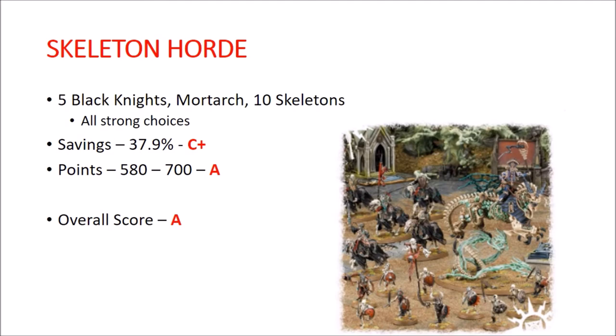Skeleton Horde. You get 5 Black Knights, a Mortarch kit that can be built into all three of the Legions of Nagash Mortarchs, and 10 Skeletons. Everything in there is really strong — it's basically a Mortarch with free stuff on the side. You might want to buy multiples if you want multiple Mortarchs. The Black Knights are definitely playable, and even if you don't want them yourself you can flip them on eBay pretty easily. Savings are 37.9% — a C+. Points are 580 to 700 — a solid A. Overall grade is an A. Very good if you're building a Legions of Nagash army.